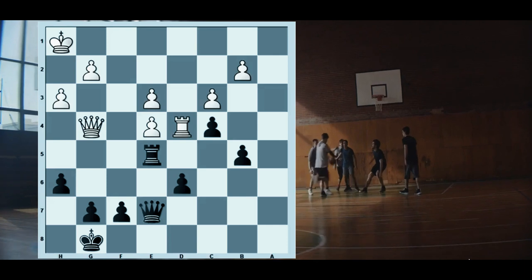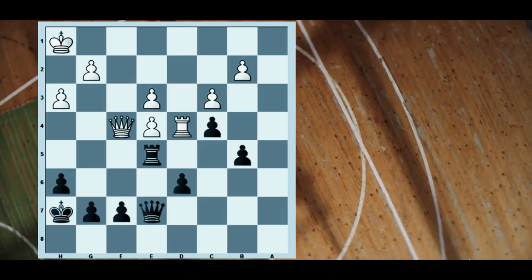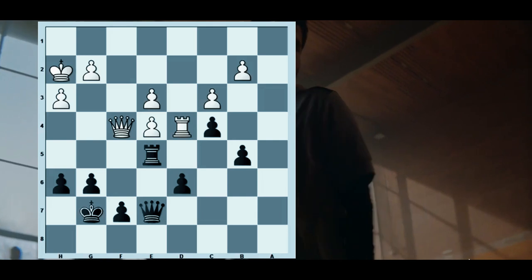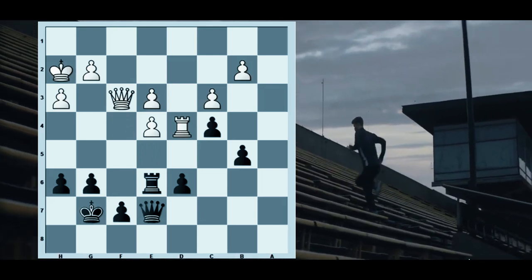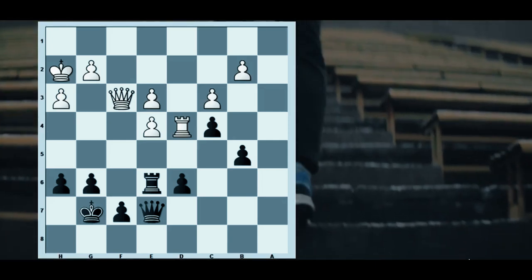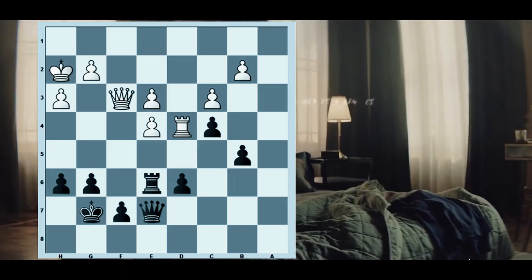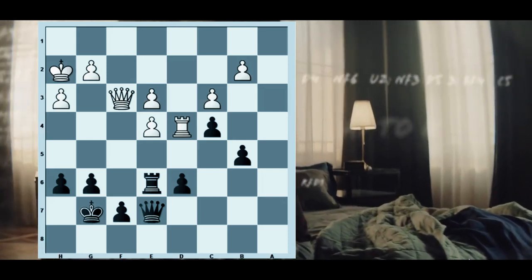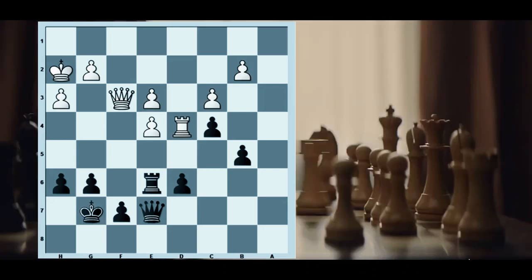So he starts out with Kh7, Qf4, g6, Kh2, Kg7 — some slight improvements. White doesn't have anything to do. Qf3, Re6, and after a lot of waiting moves Anand decides to exchange into another endgame. Although there was no way to proceed because the kingside pawns, even after some improvement, won't get any further — and if White had just patiently waited, there would have been nothing going on. However he still wanted to force matters and played Qg3.